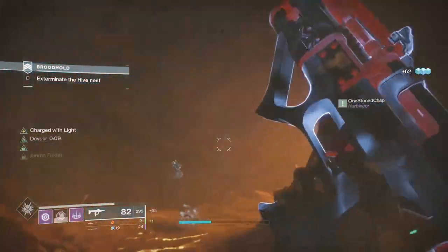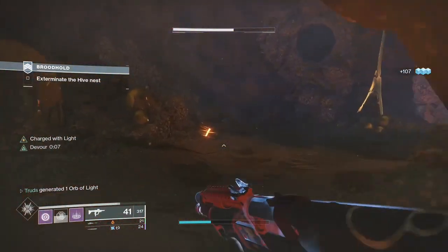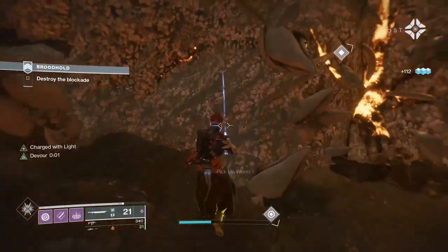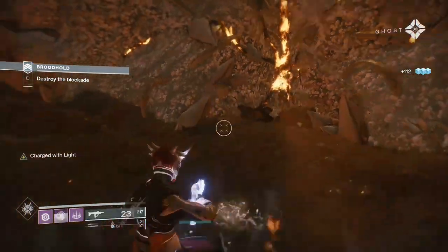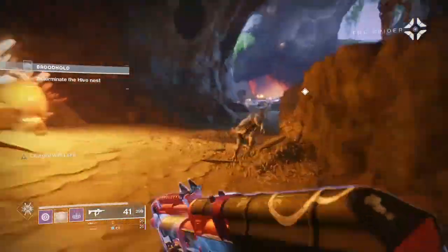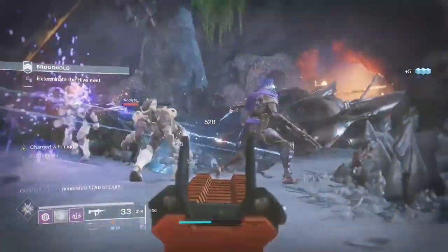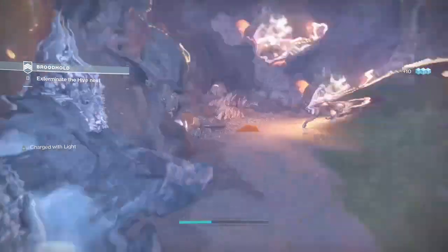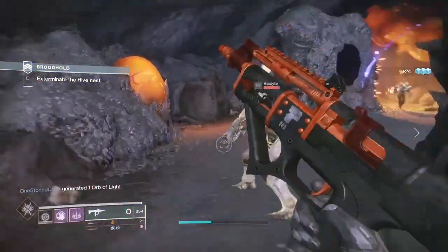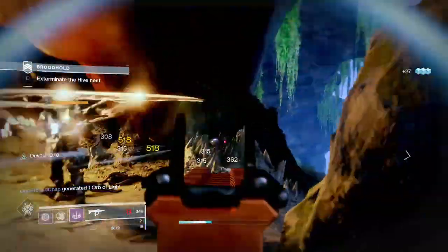In my honest opinion, Overflow is a top tier perk that is gravely overlooked in all aspects of the game. Being able to hose down rushing opponents, whether that be waves of Thrall or aggressive players in the Crucible, is very handy. By simply picking up special or heavy ammo you will activate this perk and auto reload the magazine beyond its capacity.